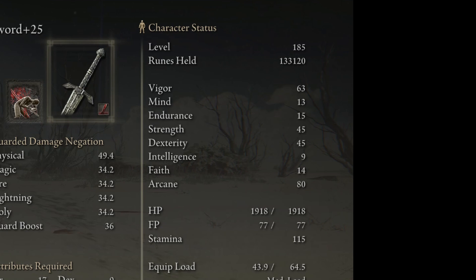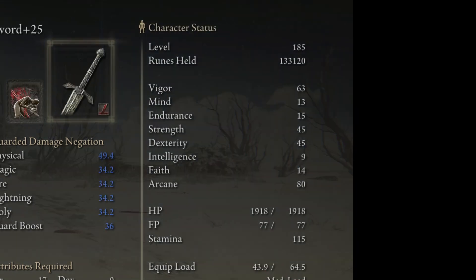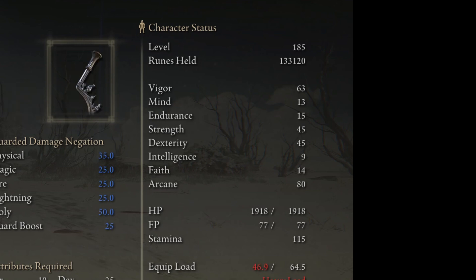I've put 80 points into arcane — I found that any more points into arcane doesn't really make any difference, so have arcane at 80 max. I don't know exactly why, but having lots of arcane seems to boost your blood loss build up by a lot. When I had 10 arcane my blood loss build up was only about 108, and it went up to 140 when I started putting more points into arcane, so it's pretty good.